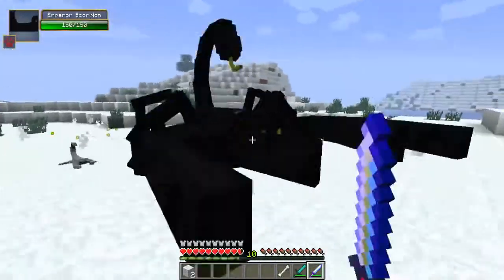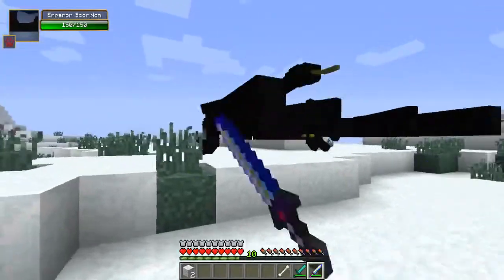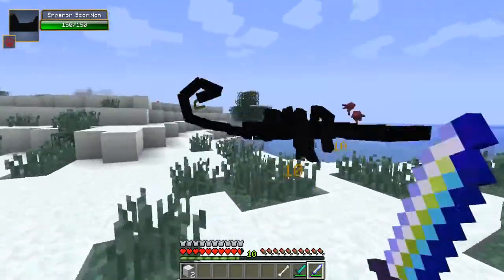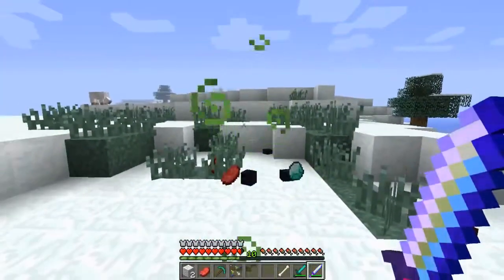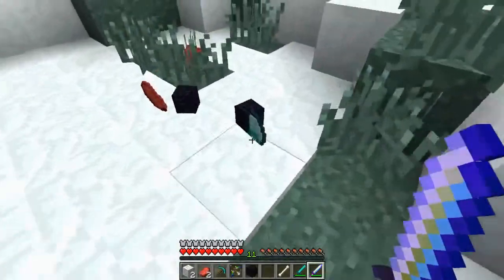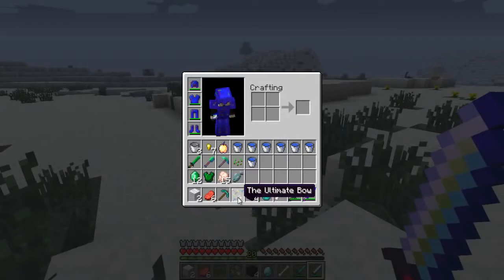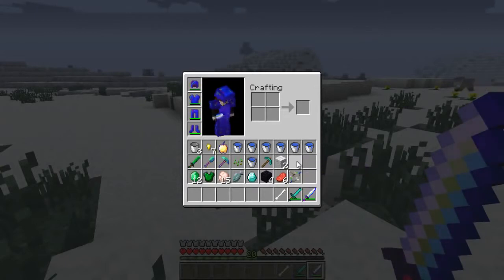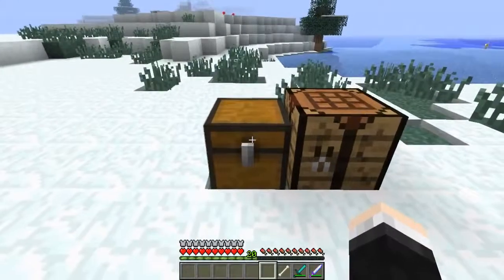Without this ultimate weapon and armor I'd be absolutely dead right now. You can't really attack him from the front either. The Ultimate Sword is doing its work — yes! He drops obsidian, raw meat, diamonds, and 10 levels of XP, just like the basilisk. We also got an Ultimate Bow, a diamond, obsidian, and a diamond pickaxe. Really worth taking down, but incredibly difficult.